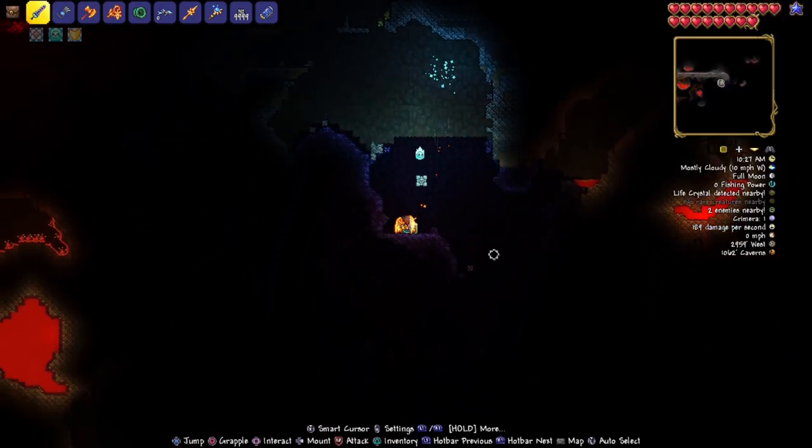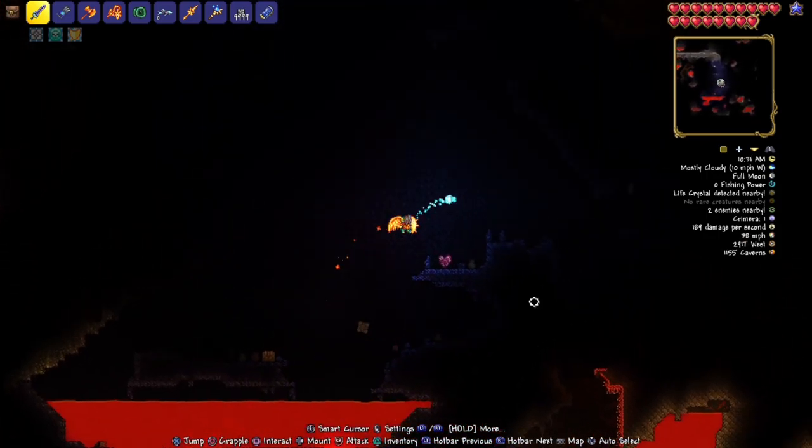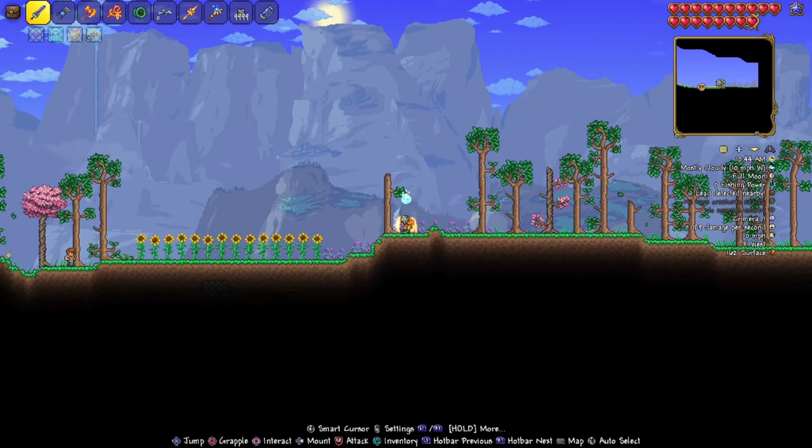Once you're here, you're going to want to go to the top of this biome and then just drop straight down. You'll see another life crystal — this is a life crystal farming seed, I'm not kidding. Anyways, in this chest right here you'll see the lava charm. And to everyone who stuck around to the end, I'll go ahead and show you a bonus chest.